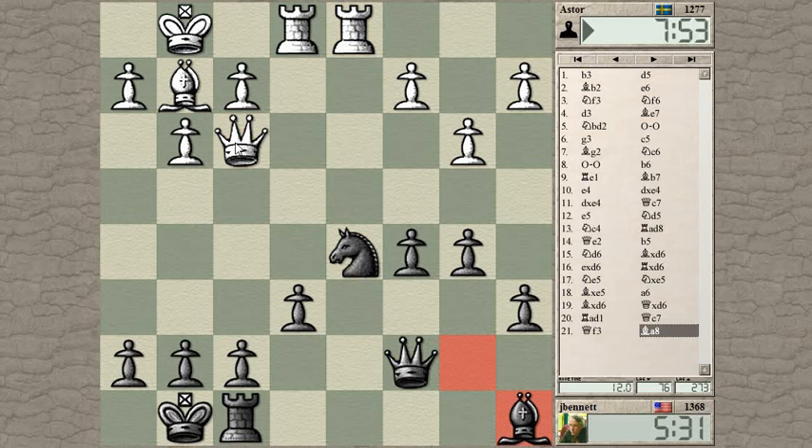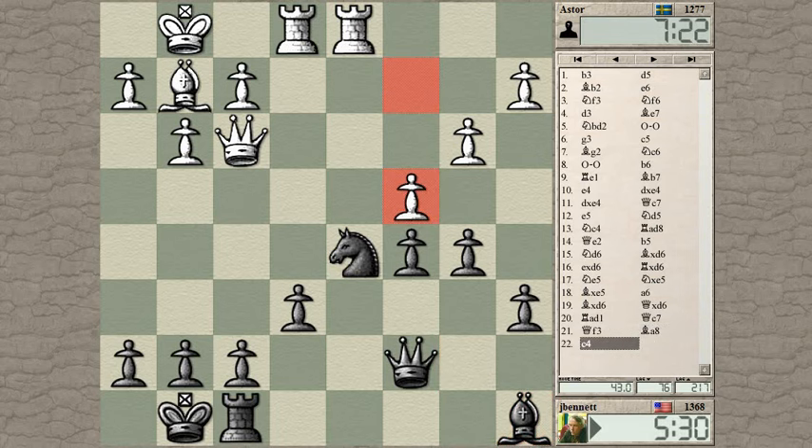He can trade the queen for rook and bishop but it's usually not a great trade. Knight c3 is not a threat because he has queen takes. Knight somewhere else — knight to b4, I think c2 and a2. Knight here he's got queen takes knight. We'll see if he comes up with anything. He plays c4, so I go knight b4.